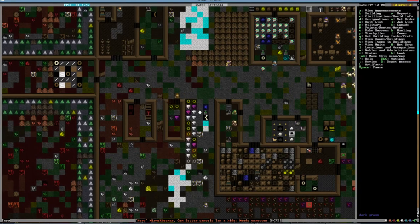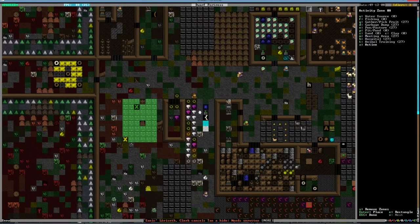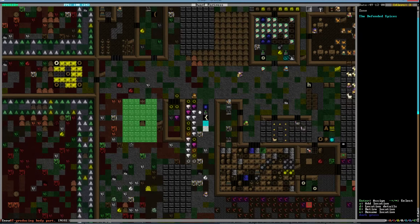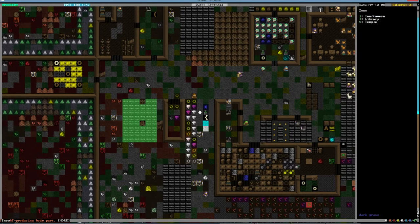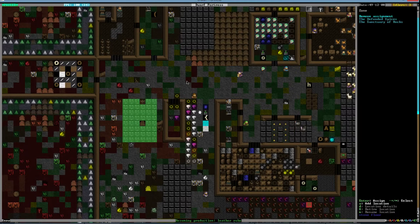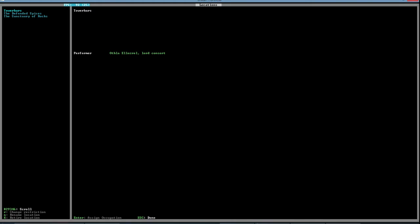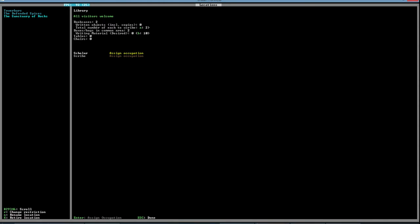It is now done, so we can mark this as a meeting area and then assign a location — this is a library. 'The Sanctuary of Rocks' — that sounds more like a temple. Looking at our locations, we have the Sanctuary of Rocks with two bookcases, but nothing is in there right now.